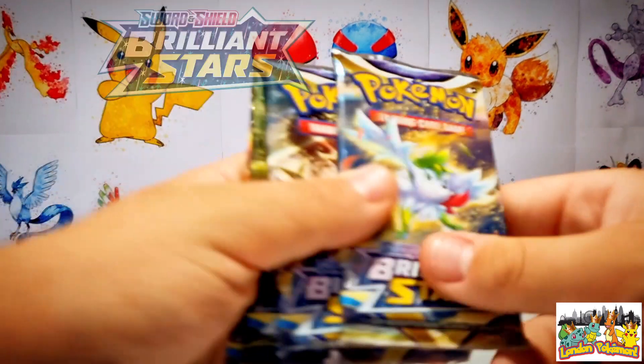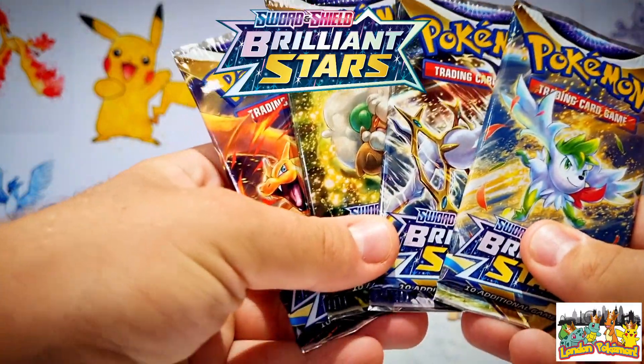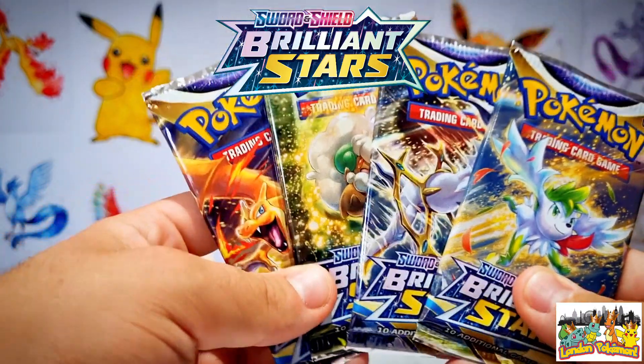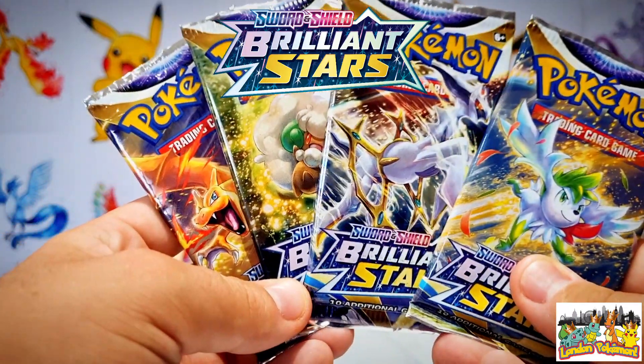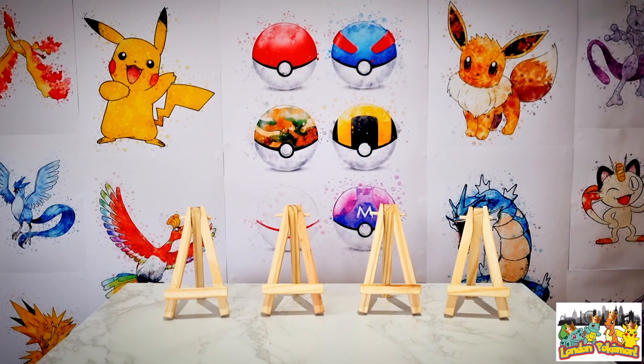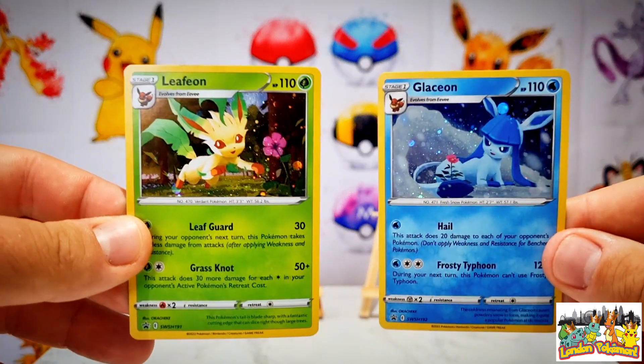In addition to the tin I'll also be cracking open these four Brilliant Stars booster packs in hopes of pulling a Charizard. These packs have all come from three-pack blisters - we've got the Charizard, the Whimsicott, the Arceus, and the Shaymin pack arts. They came along with promo cards, however I already have the Leafeon and the Glaceon promo cards as part of my collection.